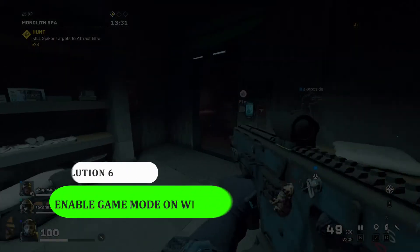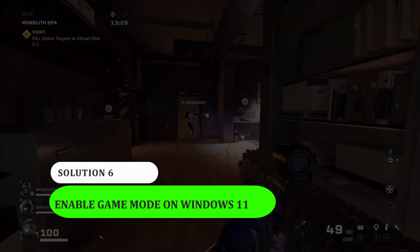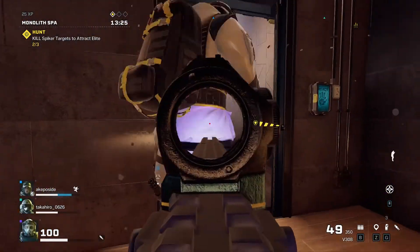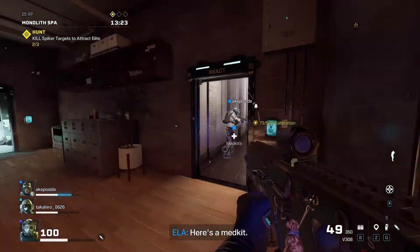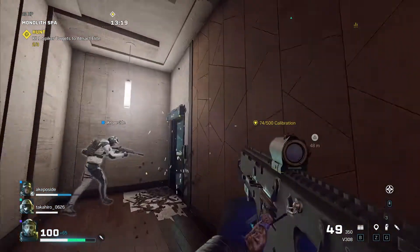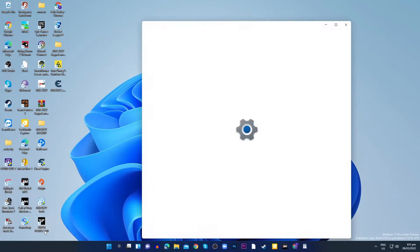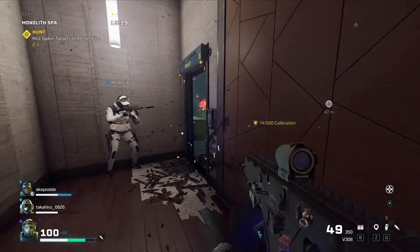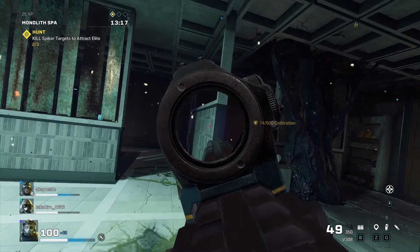Solution 6: Enable game mode on Windows 11. Although some say that Windows 11 is more compatible with PC gaming than its predecessors, some games are having issues running on Windows 11. On your keyboard, press the Windows logo key plus R at the same time to open the Run box. Type in MS Settings Gaming Game Mode and press Enter. Click on the Game Mode toggle to turn it on. Now you can try launching Rainbow Six Extraction on your PC to check if the not launching issue is resolved.